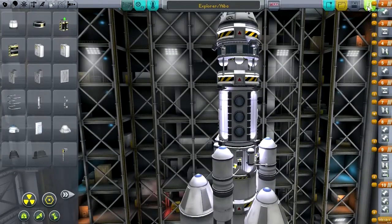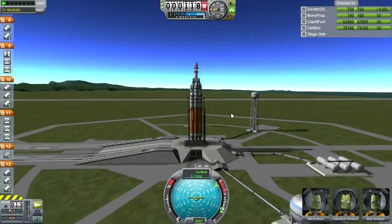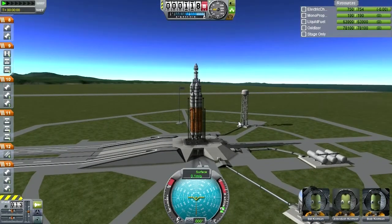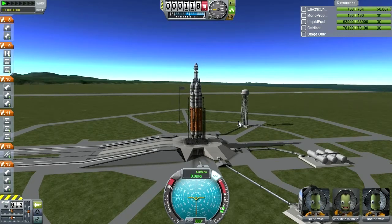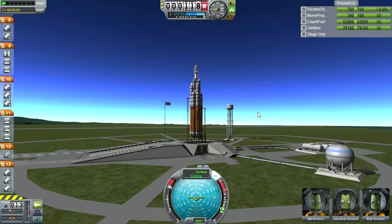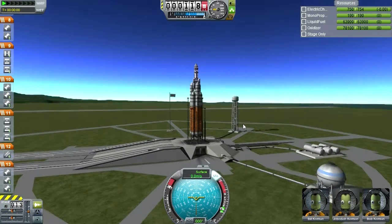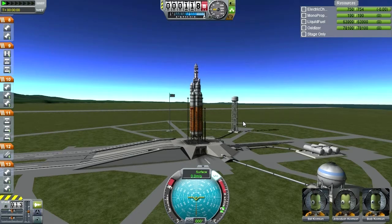Alright, out to the launch pad. Here you can see the assemblage in Arnold's Glory. SAS on, throttle up. I think we can do a countdown because we've got all three of the big guys here. T-minus ten, nine, eight, seven.